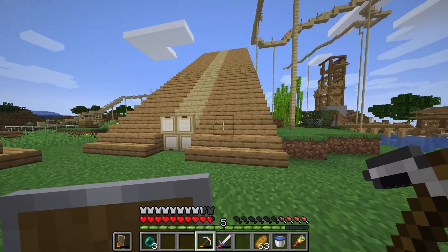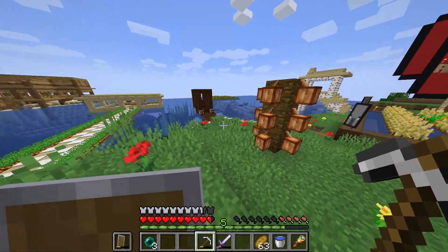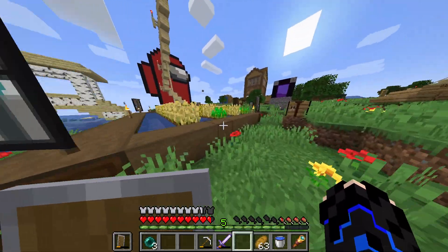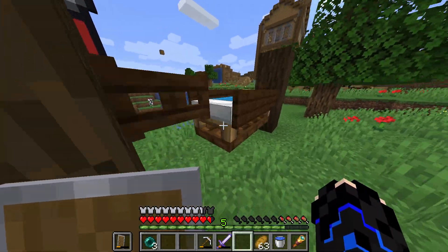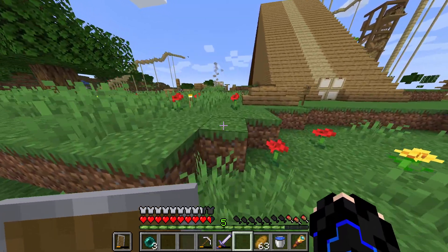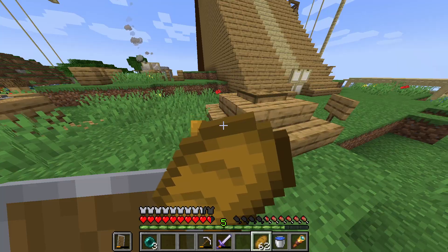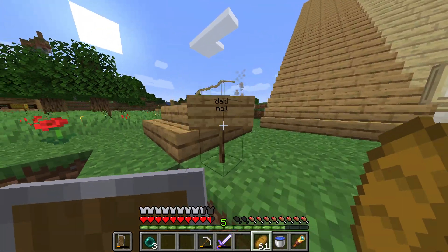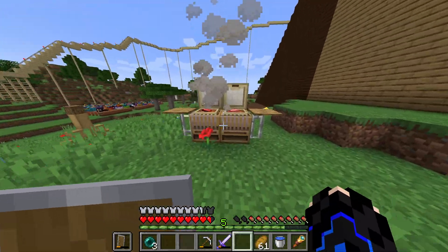That's my old house — it's a very big part of history in this server. Here's a little cocoa bean farm and some wheat. There's the first Ender portal, and here's a bed for people that need to sleep. Right here is my old mailbox where people would put stuff in. Dad mail — okay, yep.